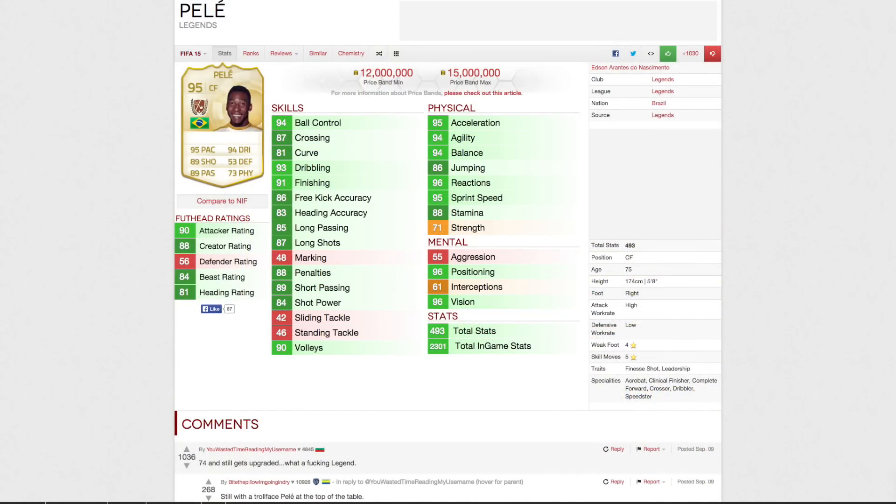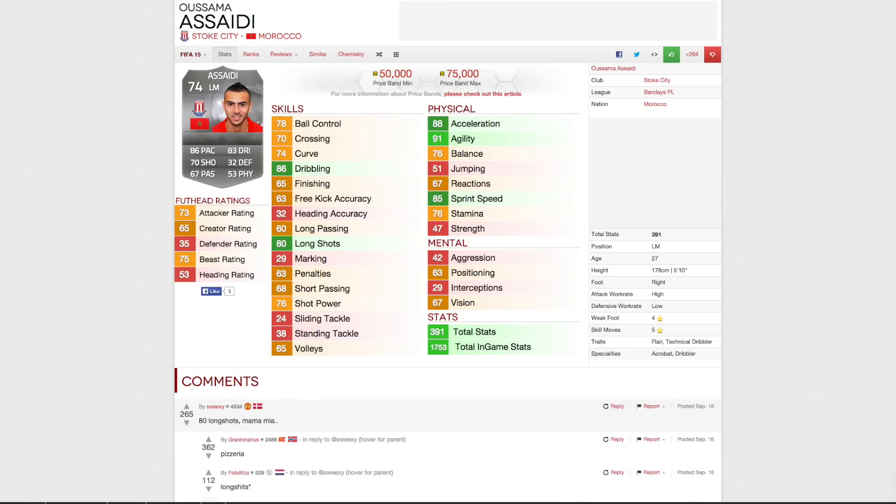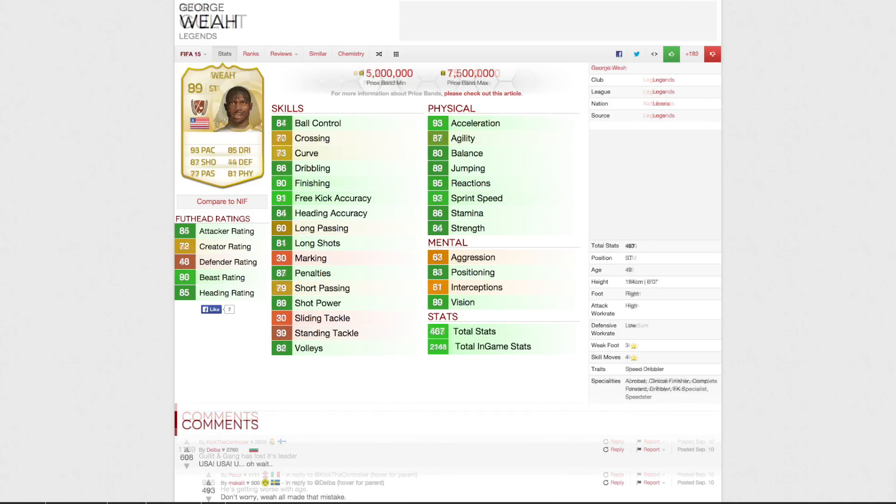One example I'm going to start off with: Roberto Carlos — his set price minimum is 1.5 million, up to 3 million. Bearing in mind, he was apparently around 9 million the other day, so that's a ridiculous drop. But nevertheless, it means he's more affordable. There are pros and cons to every single one of these. EA have now introduced a price cap for each individual player in the game. For silvers, they haven't really thought it through that well, but I'll get into more detail about that in a second.